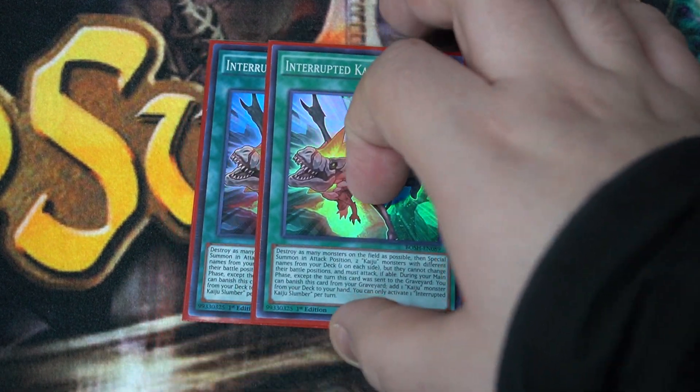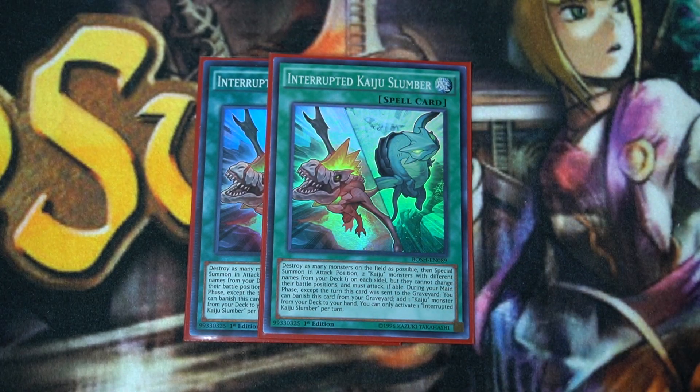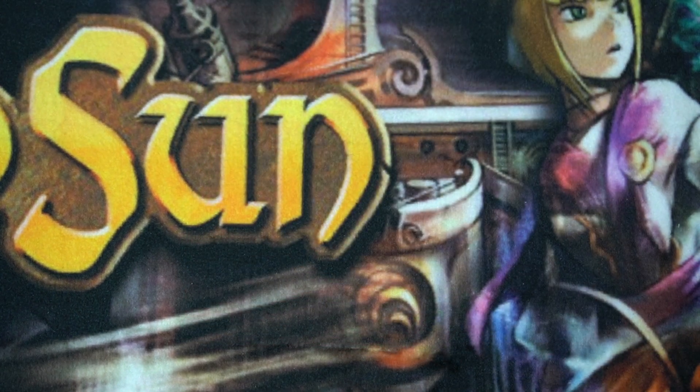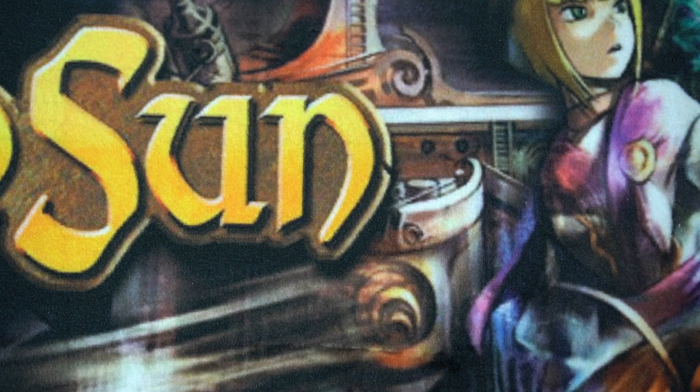To supplement the Kaijus, we have two copies of Kaiju Slumber. You destroy all monsters on the field, then special summon two Kaijus with different names — one to your opponent's side of the field, one to yours. They must attack if able. So it's a board clear, it baits negations, and it sets up Kaijus on the field, which sets them up in the optimal column position for the OTK. You can also banish it from the graveyard to search a Kaiju in case you go into a later turn.